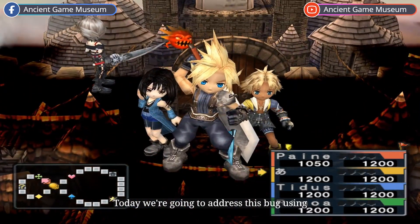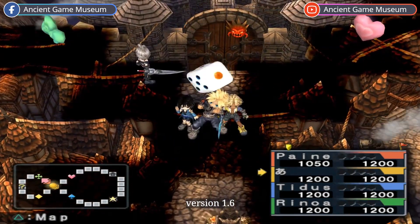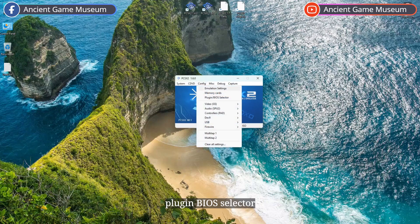Today, we're going to address this bug using a different graphic plugin on PCSX2 version 1.6. Open PCSX2 1.6, navigate to Config, Plugin, BIOS Selector.